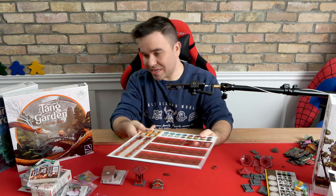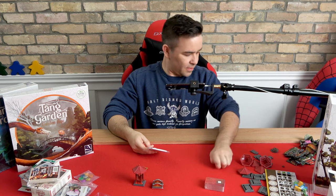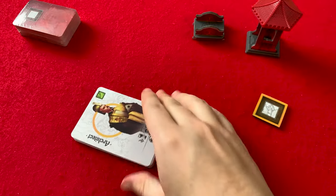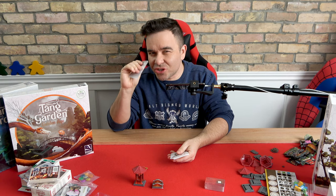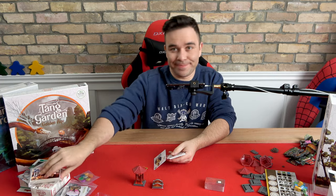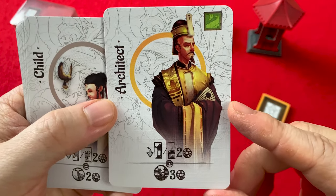That's it for the tiles. Let's look at some of our character cards. First of all, they've got that nice texture — it feels nice, but it shows wear easily. But I do have sleeves — gotta keep this game pretty, it's too pretty not to keep it pretty. The colors on the artwork are beautiful. The backs are all the same. I like the shadowing on that — it really makes it pop from the background.